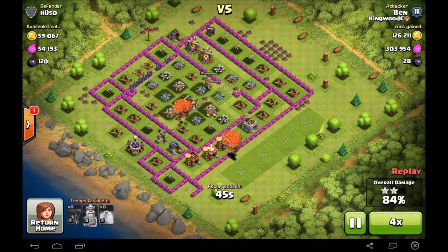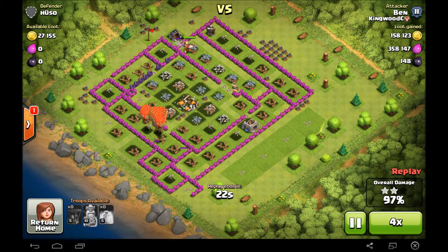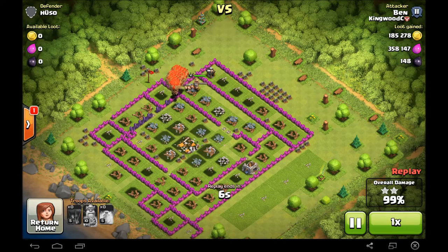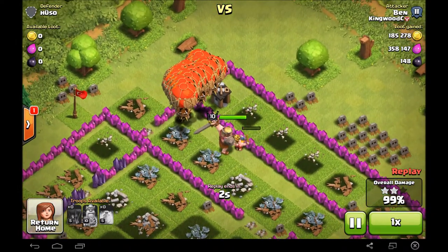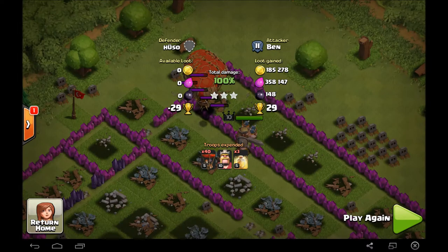They're going ham — only level 5 balloons, which can go to level 6 that doubles their damage, but still impressive. The king takes down the gold mine, the balloons float over to the last builder's hut — fortunately no air bomb — and they one-shot it for a 100% three-star: 185,000 gold and 29 trophies.